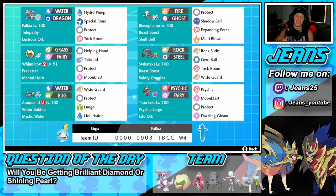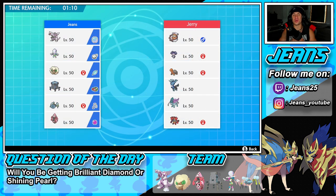The final Pokemon on the team is Tapu Lele with Life Orb. Psychic Surge ability pairs well with Blacephalon's Expanding Force. Moveset: Psychic and Moonblast for STAB, Protect, and Dazzling Gleam for spread STAB. If you want to try out this team, the rental code is at the bottom of the screen. Let's hop on the ranked doubles ladder and try to get some wins with this Series 10 Palkia team.